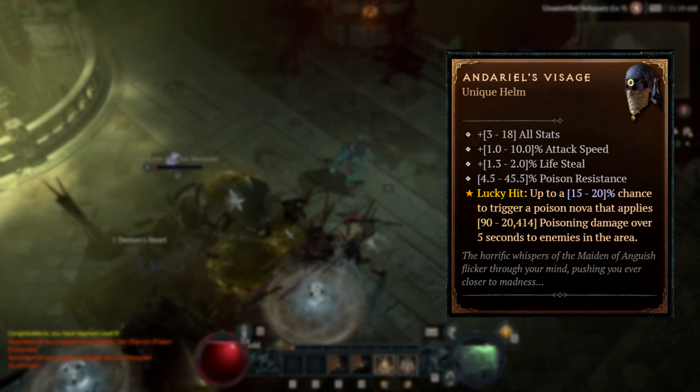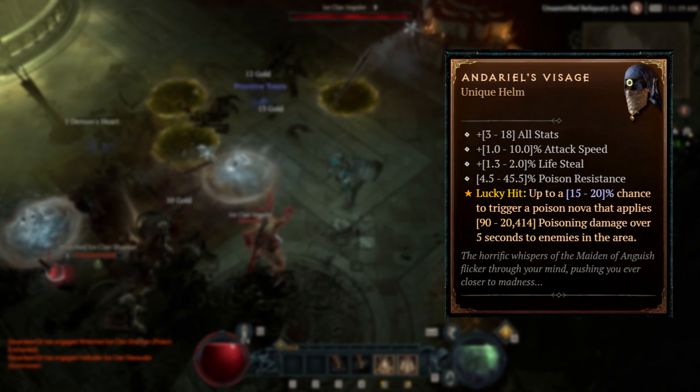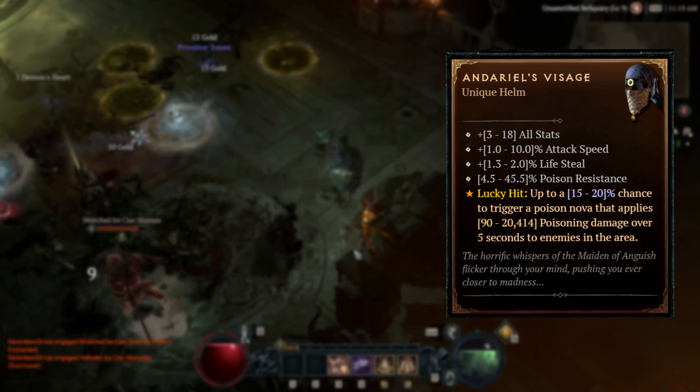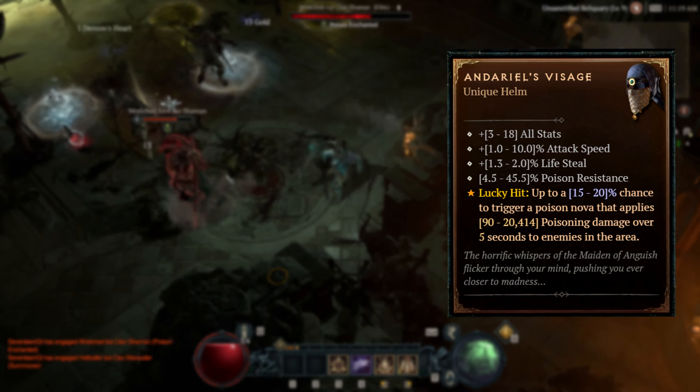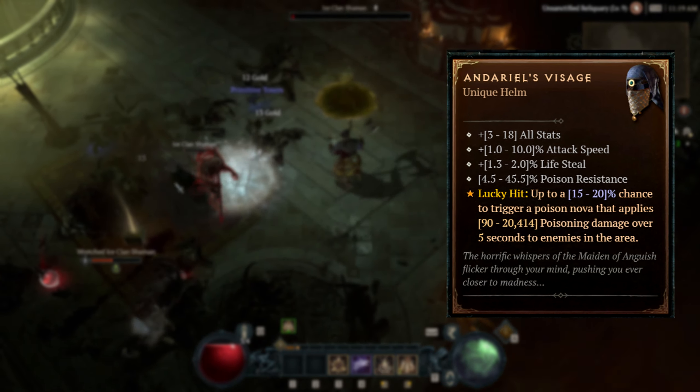First up we got Andariel's Visage, and I like how they actually kept its vibe with attack speed, lifesteal and poison res, and even poison nova. Only its trigger mechanic changed from having a chance to cast it on being hit to actually proccing it on hitting enemies. Interesting — I think it can be quite strong if built around.